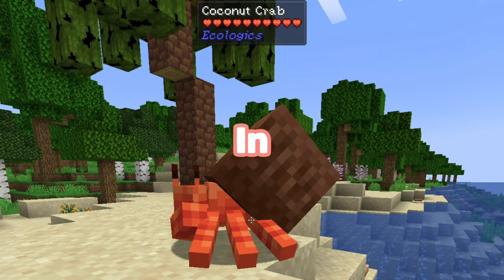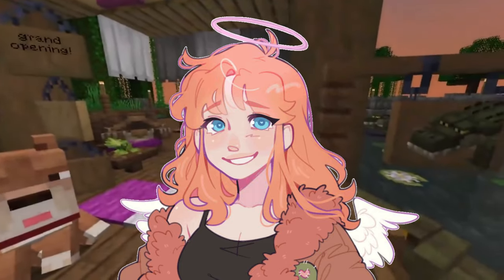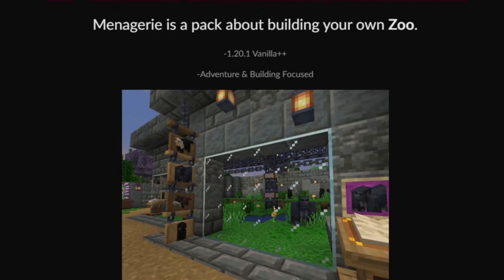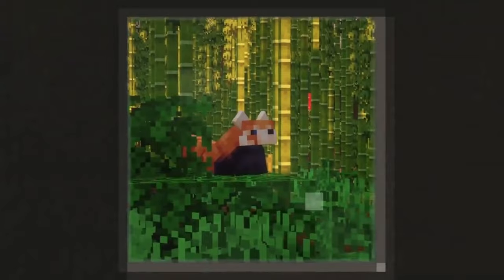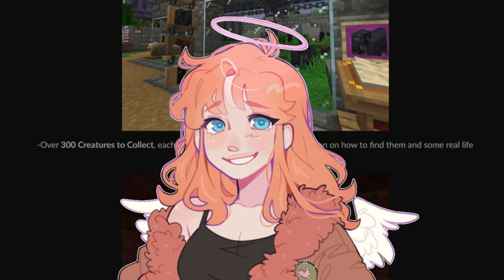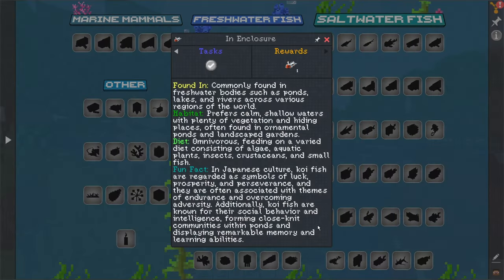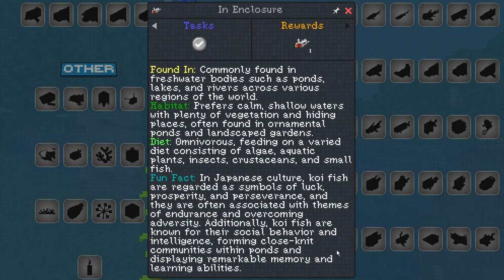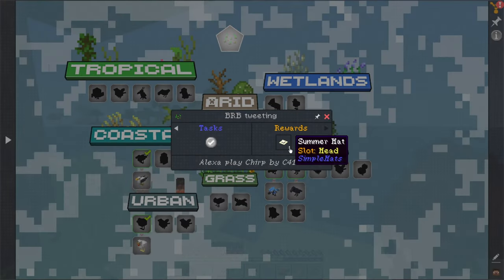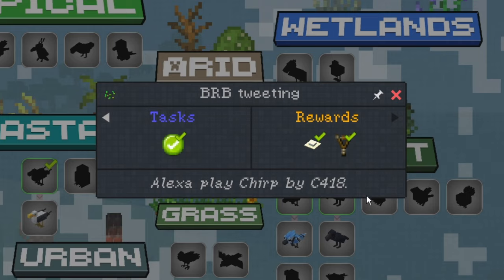Coconut crab — he lives in a little coconut! So this is a mod pack about building your very own zoo. It claims to be adventure and building focused, which is super fun. There are over 300 creatures to collect, and each have their own personalized information on how you can find them and some real life info about them. It's really nice, and there are light questing elements to guide you through your adventure and building.